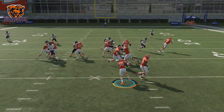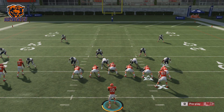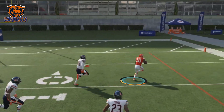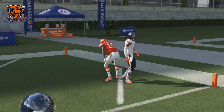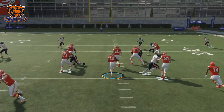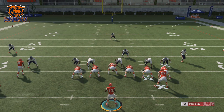I like to get it to the outside, and see if the middle is open — right there the middle is open, you can cut it up to the middle. There's a lot of different ways you can run this. With Tyreek Hill, it is very easy to run and hard to stop. I do have a video on how to stop this play, but if you're running it with another receiver, you want a fast receiver — 94 speed and up — and you should be fine.